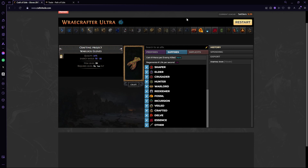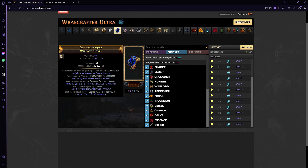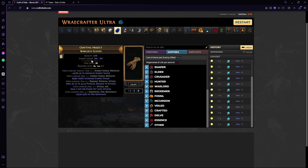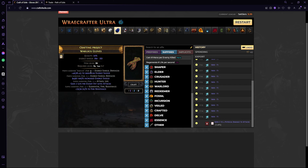First things first, we're going to be going over the gloves — the aspect gloves. We want to pick up Warlock gloves because they have the best ES base. Go for item level 86 ideally; if you can pick up high quality, do so — it's going to be more ES, and there's no chance of breaking your base. Even if you spend a few divines for extra quality, it's typically worth it because you just have a higher ES pool. Then from this point on all you want to do is spam essences of woe until you hit increased maximum ES.